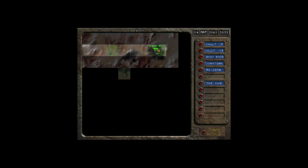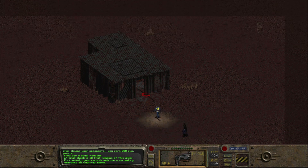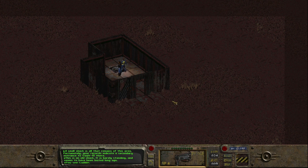Alright, Vault 15! Got the desert entrance here. Looks like it's a shack on top of the manhole. It says a small shack is all that remains of this area. Fortunately, records indicate a secondary entrance to Vault 15 there. This is an old shack, it is barely standing and seemed to have been looted long ago. Alright, let's descend.